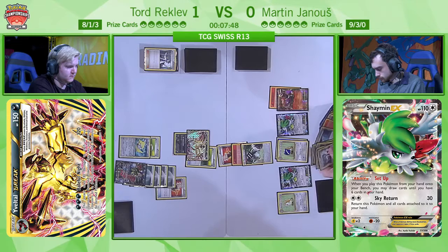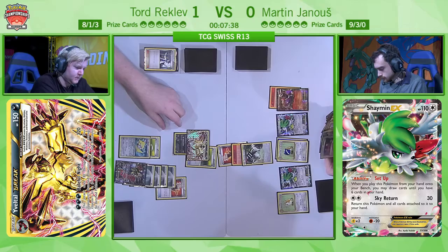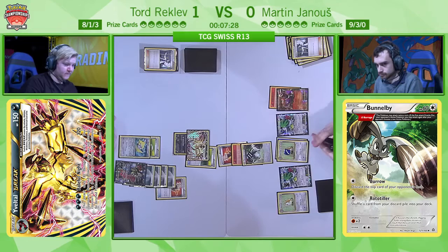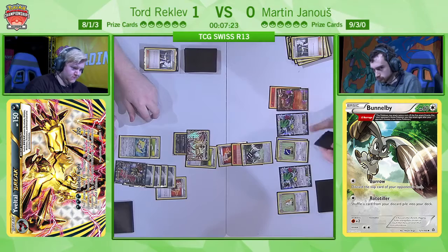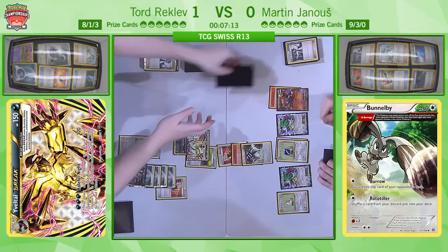Martin is going to continue looking at his own discard pile — he might once again be choosing to recycle his own side of the discard rather than Tord's. It's been interesting to see this deck in action. Martin has been using Rototiller almost exclusively this game — very interesting. He did not play that Crushing Hammer and immediately decided against it. Tord doesn't have a Darkness energy in hand, only Double Colorless. It's very interesting to see where he's going to attach it. Is he going to continue with Sky Return? It's not going to be enough to pick up the KO on Bunnelby, so he might decide against it.